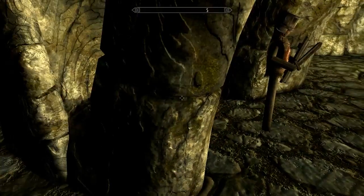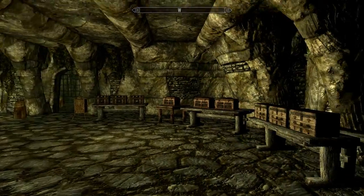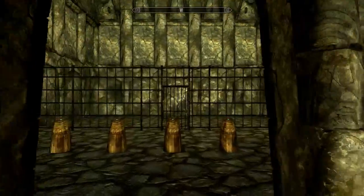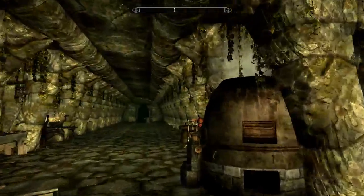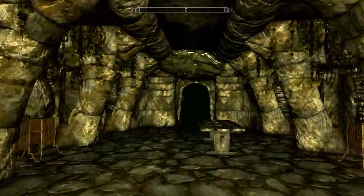You spawn in this Nordic ruin-style place, and as you can see, it's full of chests and various buttons. You can't get to this place in the normal game — it's a testing hall.